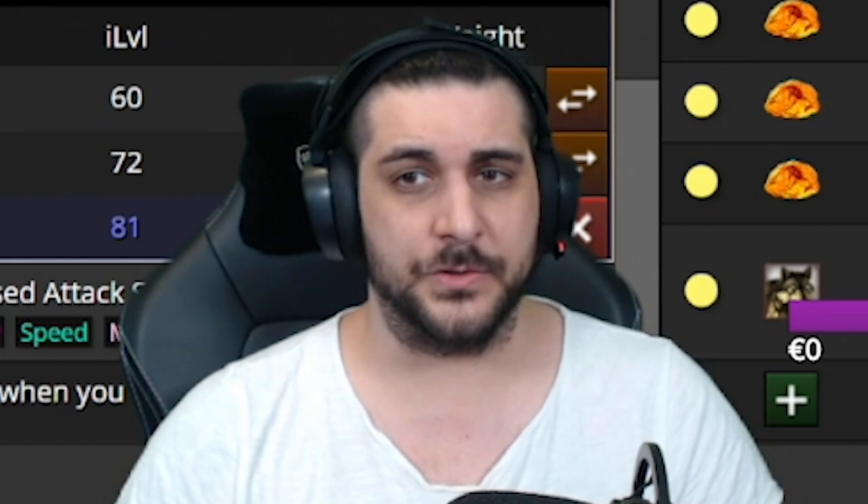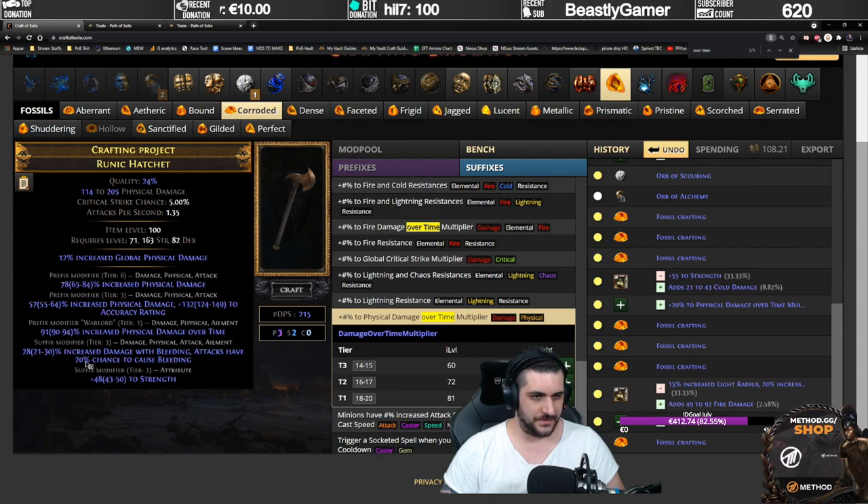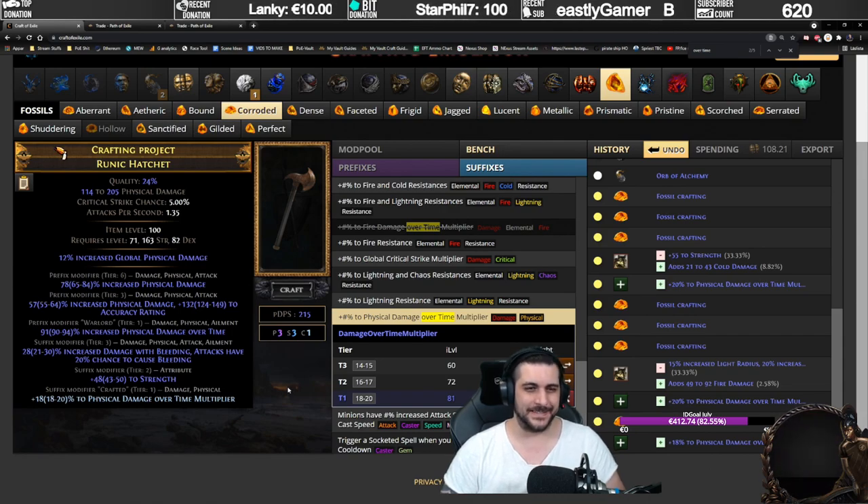We're going to do it one more time. Corroded fossil — damage over time warlord, tier 1, tier 3 bleed. The suffix — there's actually an open suffix already. We're done. It's so easy to do this.